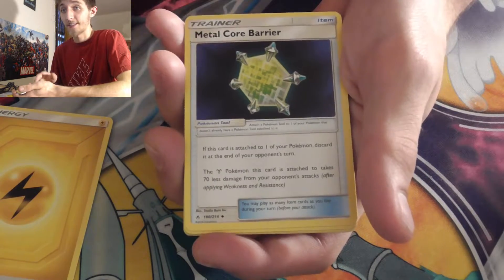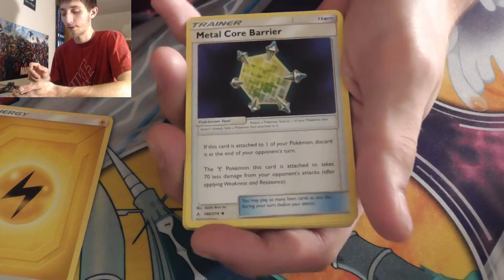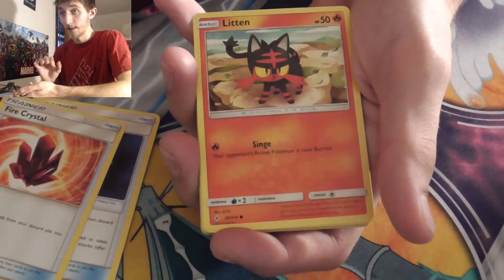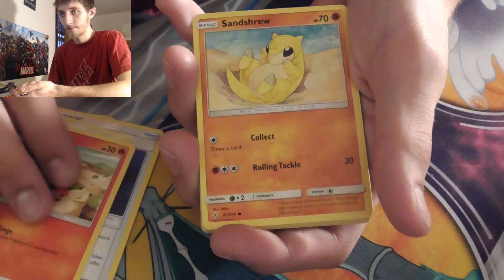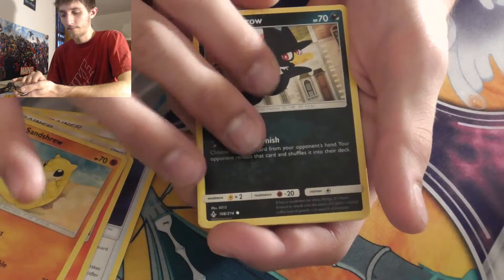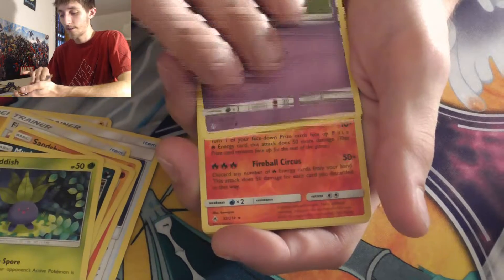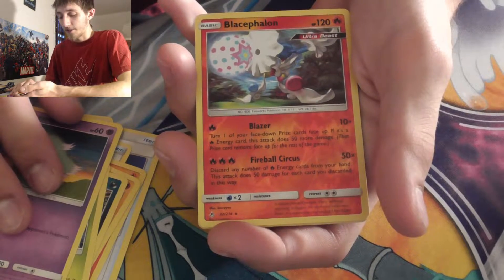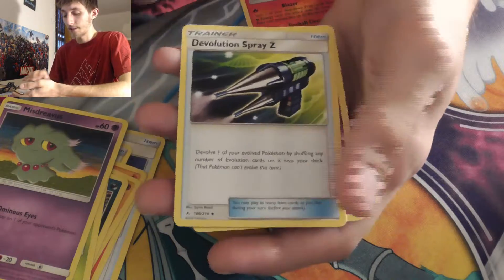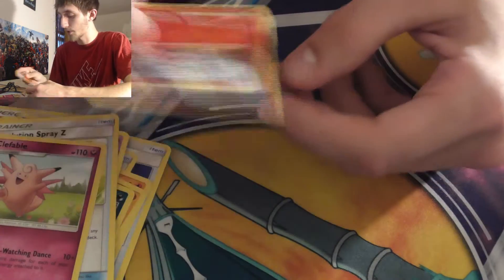Metal Core Barrier — which is the secret rare version of the card we're giving away in the last video, go check it out before it's too late. Loose pack two: fire crystal, Litten, Sandshrew, Murkrow, Oddish, Mischievous Ditto, Blacephalon — and Devolution Parade. Oh, and Clefable is the rare. I want to look at this ultra beast reverse — that's pretty neat, it's a pretty cool card.